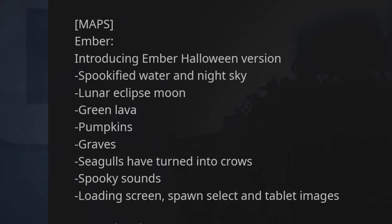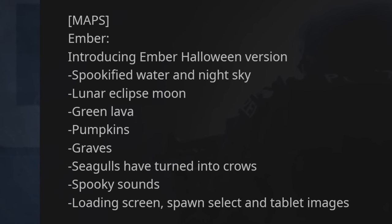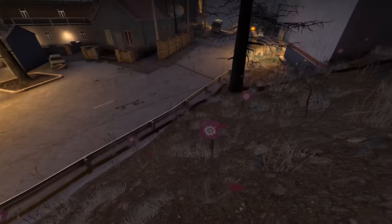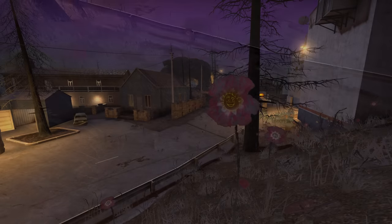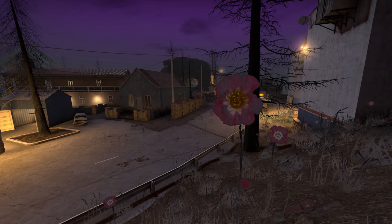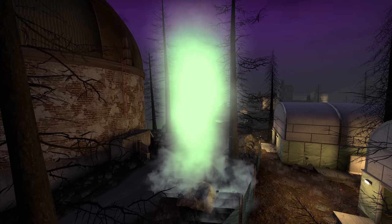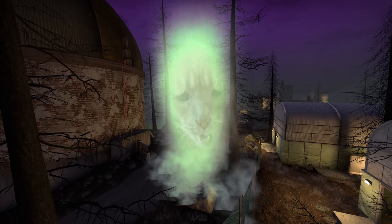A brilliant effort by the makers of Ember to carry the Halloween spirit this year. In my opinion, they missed out on some easy extras. They really should have added a face to the poppies, especially given the way they follow you round as you walk. This pool over here is just asking to have its tyre swapped out for a drowned body. And why not change these jets of steam to a creepier colour and add a scary face to them?